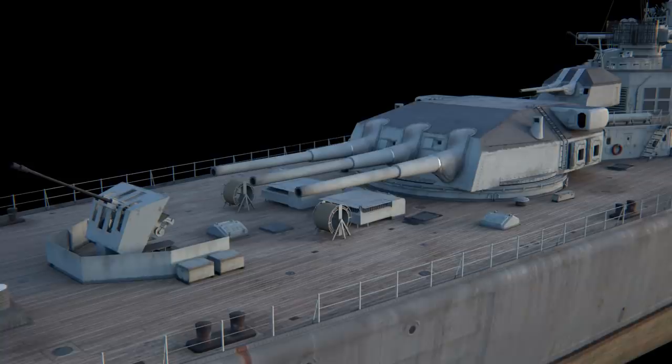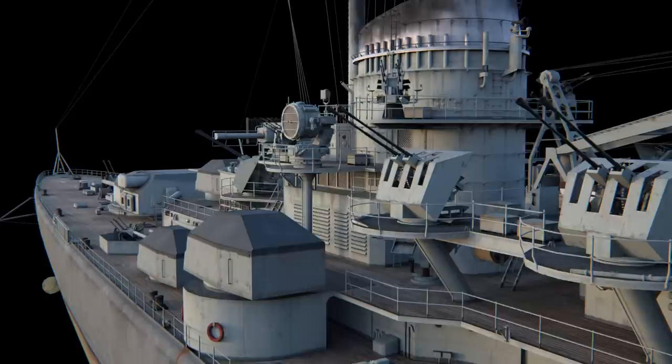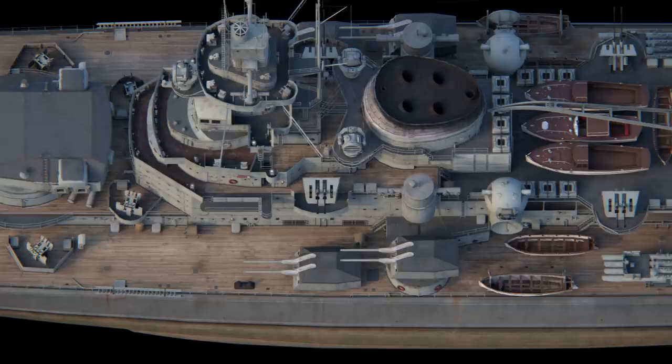Their 380 mm main guns would have given them an edge in battle, and they should have been able to accelerate to a maximum speed of 34 knots. Their primary purpose would have been to force Britain and its allies to use capital ships to escort their convoys. This would have diminished the striking power of the Royal Navy and scattered its ships across the globe.